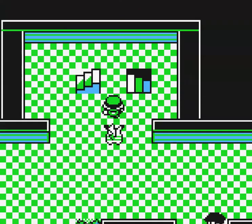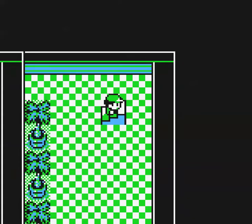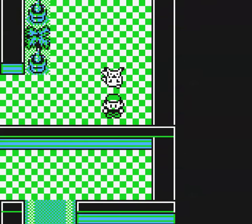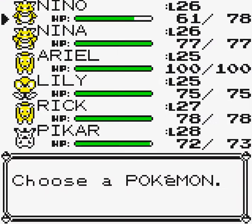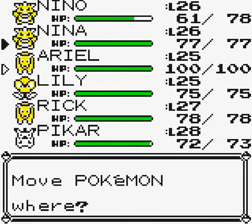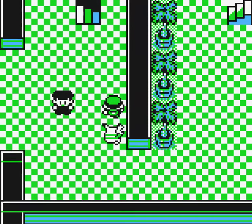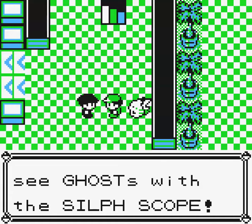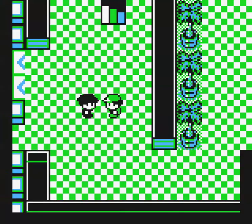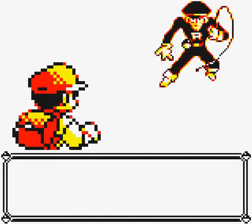Let's keep going further down. Another guard is here — let's check our Pokemon first. I'm going to switch to Ariel. The grunt reveals: 'Boss said you can see Ghosts with the Silph Scope!' So they do have the Silph Scope — we're in the right place. He's got five Pokemon!